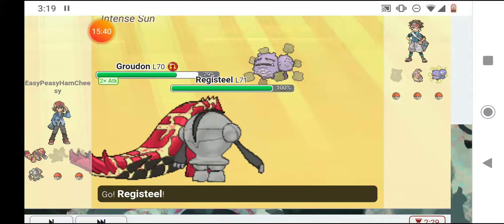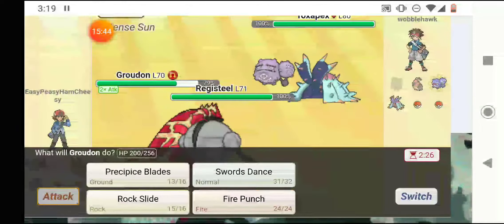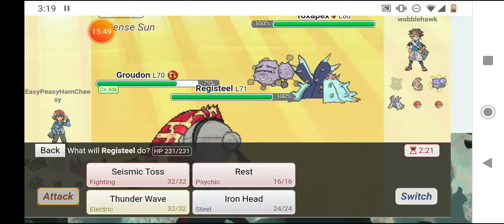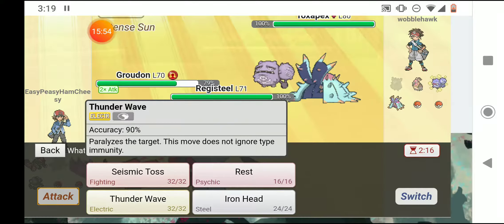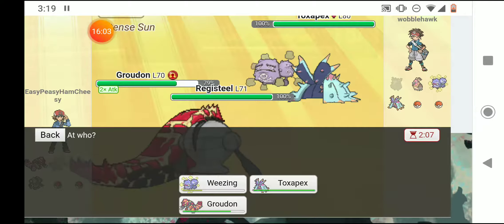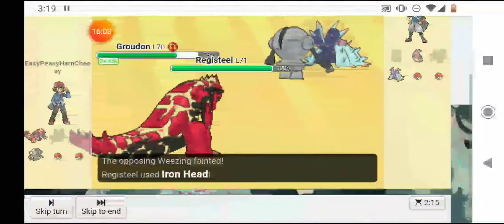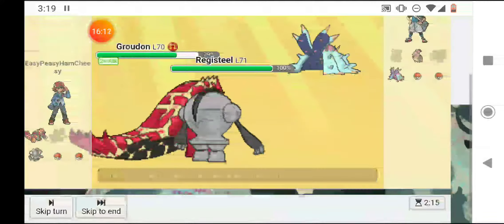I'm going to send Registeel out — I have three legendaries. He sends out Toxapex. I'm going to Rock Slide both of them. Thunder Wave doesn't ignore type immunities, so I'll hit Wheezing with an Iron Head — but he went down, so I'll hit Toxapex with an Iron Head instead. It didn't do all that much but Toxapex did flinch.